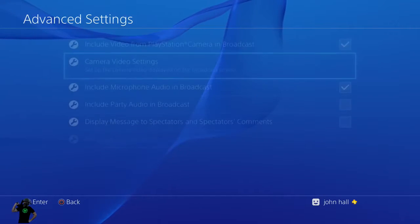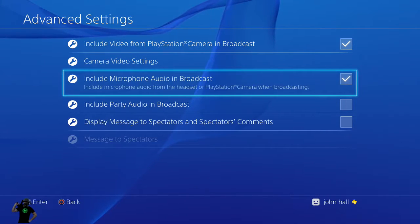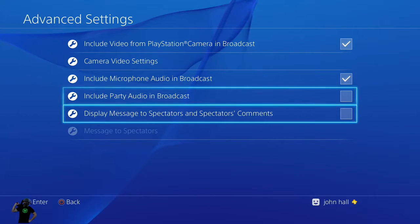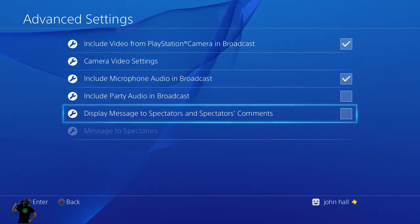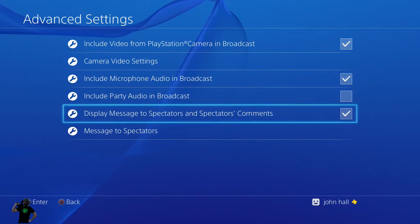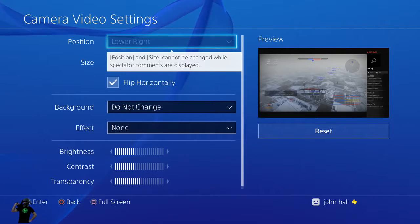I'm hitting Circle for back. Include the microphone audio — of course you'd want to do that if you're commentating, especially if you have a camera; they want to hear you talk. I usually don't mess with party audio. Now, if you want to have a chat room, what I usually do is have my Twitch on a phone or something, but you go to Display This Message here.